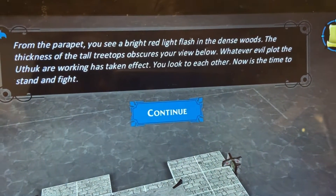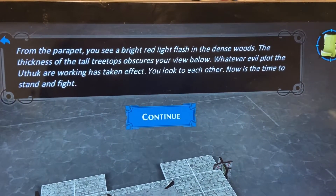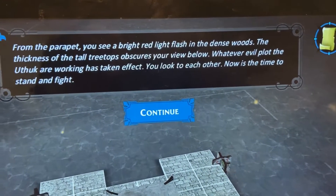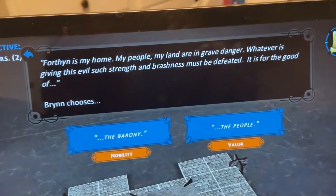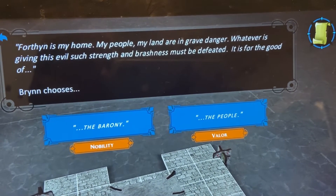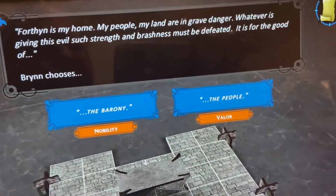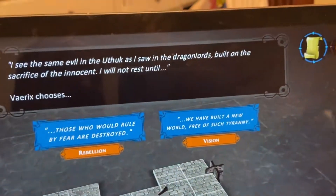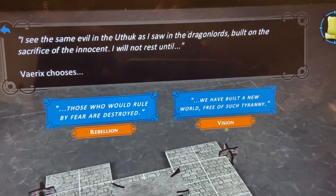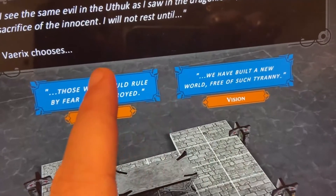'With the path beyond you clear of foes, you send the villagers towards safety while you turn your attention onward. From the parapet you see a bright red light flash in the dense woods. Whatever evil plot the Uthok are working has taken effect. You look to each other - now is the time to stand and fight.' 'Four Thorn is my home - my people, my land are in grave danger. Whatever has given this evil such strength and brashness must be defeated.' Brin chooses valor. Variks: 'I see the same evil in the Uthok as I saw in the dragon lords - built on the sacrifice of the innocent. I will not rest until those who would rule by fear are destroyed.' Rebellion.